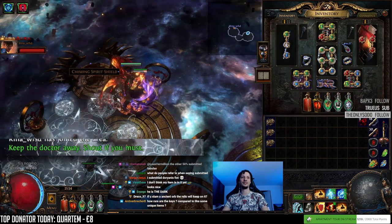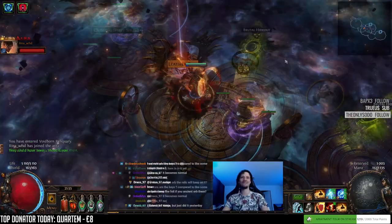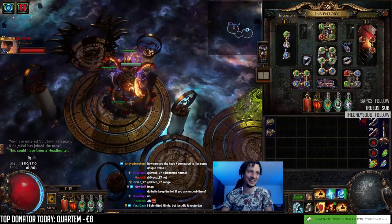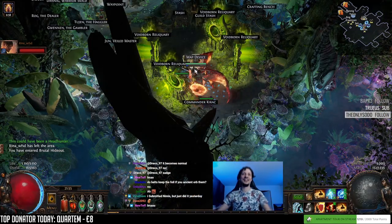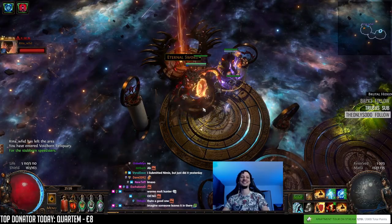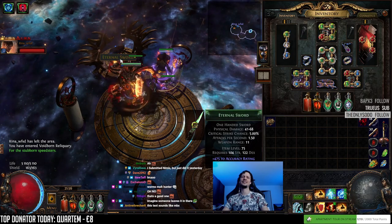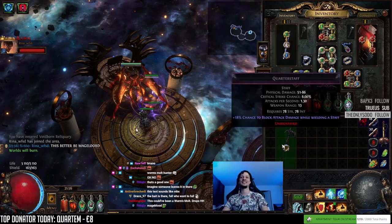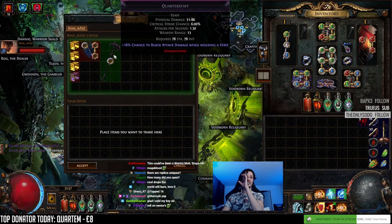'Keep the doctor away. Shout if you must.' It's a golden Apple - a leather belt. This could have been a Headhunter, but it's a Worm's Vault. 'For the stubborn speedsters.' It's the Dream Feather - a quarterstaff. 'Worlds will burn.' It's the Exarch staff drop. Let's check out all those Venters and the staff.